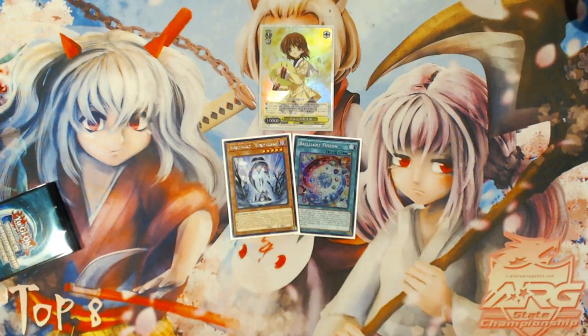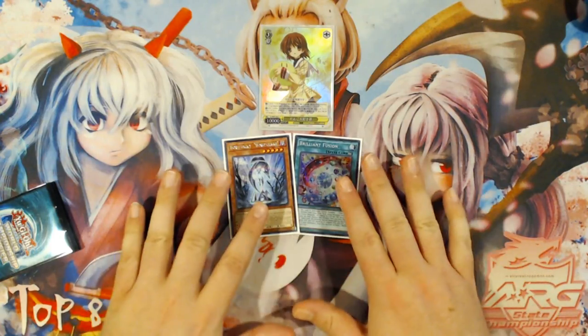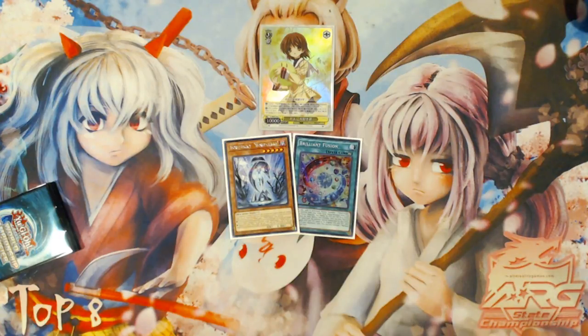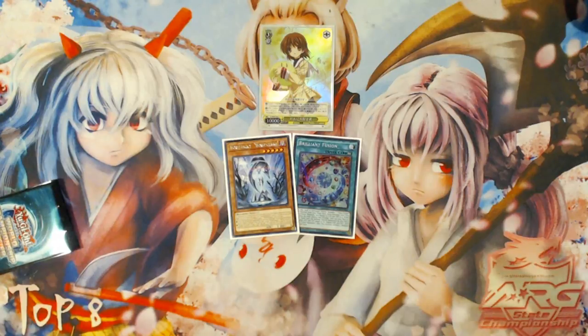I thought I was out of things to talk about for combos and redoing the ones that the ban list forced adjustment on, but it turns out there was one very critical aspect that I did not cover: what do you do with hands involving Brilliant Fusion and World Legacy World Chalice, but other than these two cards, nothing of real merit — no Venuses, no Transmodifies, no Rescue Rabbits, no GoFus. What do you do with just these two cards in a combo?